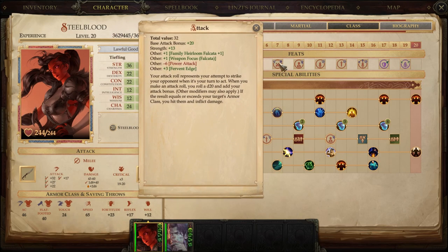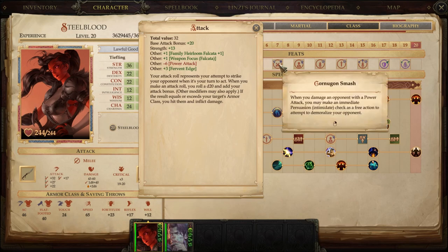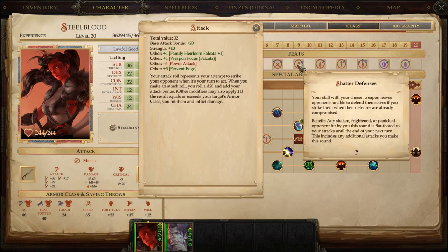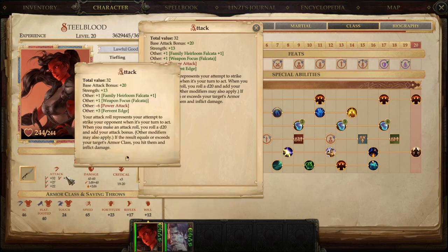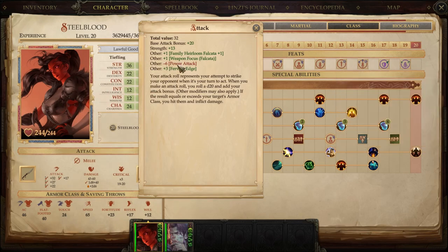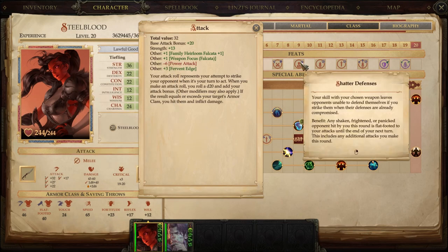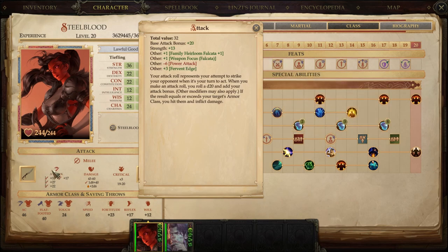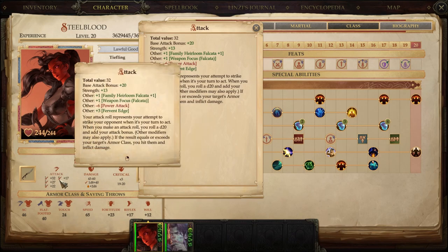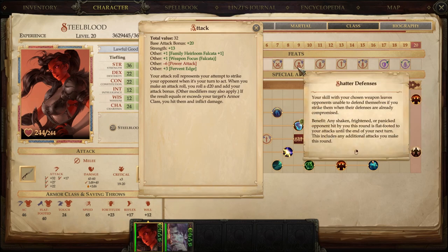Thanks to Cornugon Smash, if we hit them — especially on that first attack — and we intimidate them, then Shattered Defenses applies to every follow-up attack while they're scared. That means while we're still at minus 6 to swing on subsequent attacks, Furious Focus doesn't work past that first attack — but they're flat-footed thanks to Shattered Defenses because we scared them with Cornugon Smash. So that first hit is key and crucial. Could we miss? Sure — you can always roll a nat 1 — but one of those attacks is probably going to hit, and we intimidate them.